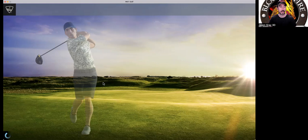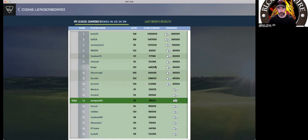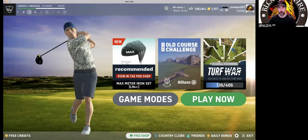My advice is keep doing the max sponsorship until you're getting leveled up, then maybe do the swing edge to get that hat. When you click Play Now, up here you can see how you're doing in your bracket - if you're in the top you can earn extra coins at the end of the week. With the daily bonus, every three wins you get something extra - so I got some extra apparel there.